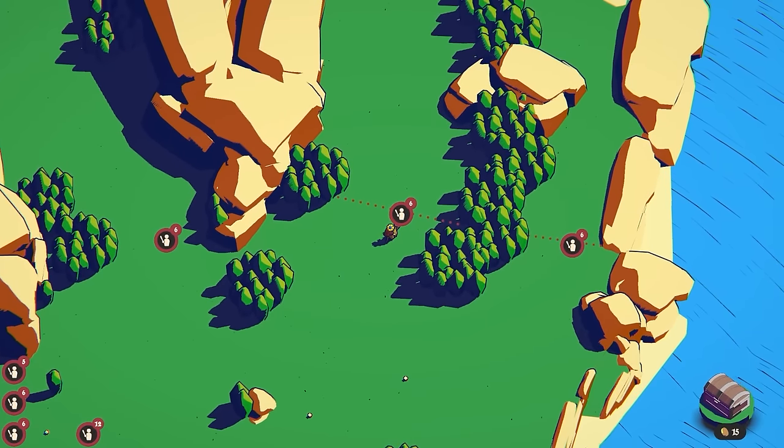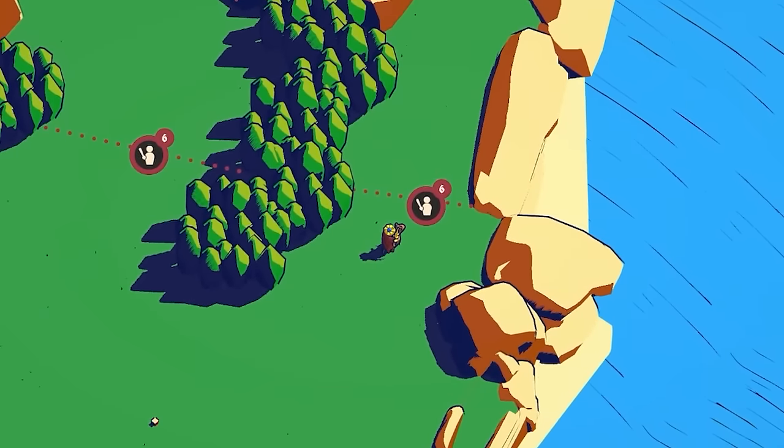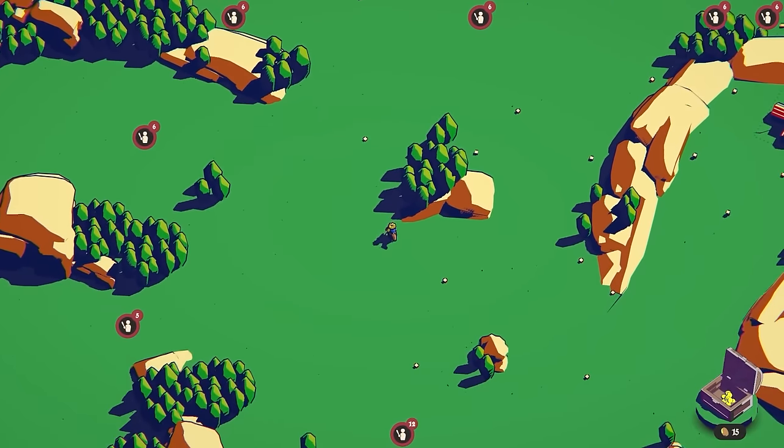Up in certain places there are these little icons, which basically means this evening this is where we're going to be attacked by that number of people. So we've got six swordsmen coming from there, six from there, six over that way, six more. This is the first round — why are there so many enemies?